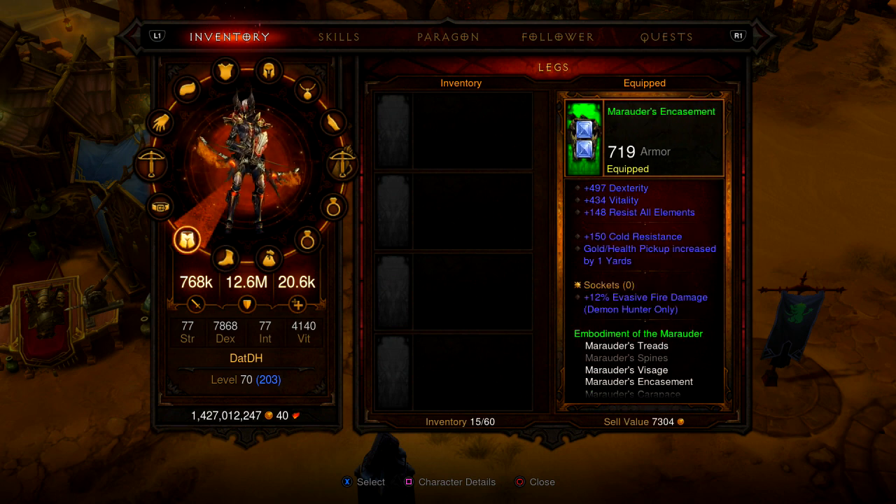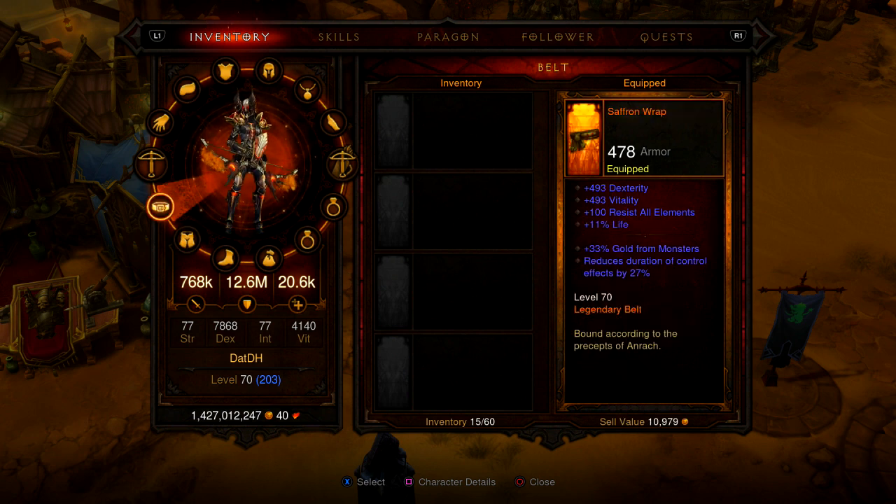We got these from Kadala — Marauder's Pants — these actually rolled pretty good. I'm going to have to change evasive fire damage for something else, and we're going to be doing a video on what to reroll and what to look for. The Saffron Wrap I actually found on my monk and took it off of him — almost perfect rolls with high dex and high vitality. This is a very good piece for survivability.